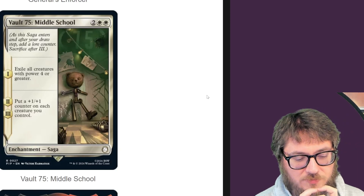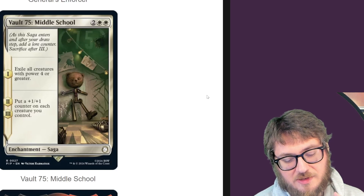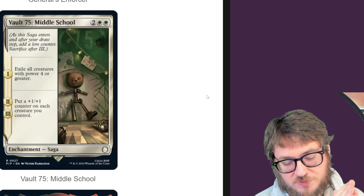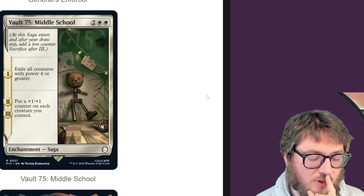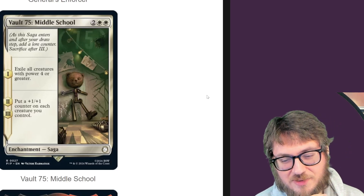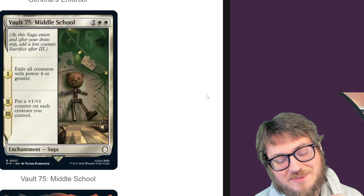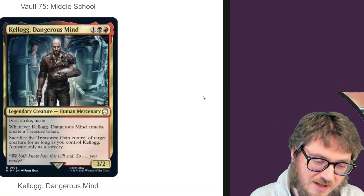Vault 75 is a saga. First chapter, you get to exile all creatures of power four or greater. Chapters two and three, you get to put a plus one, plus one counter on each creature you control. So you dodge the board wipe on the first chapter, and then you scale everything up — probably past four power — on the second and third chapters. I like the design on that.